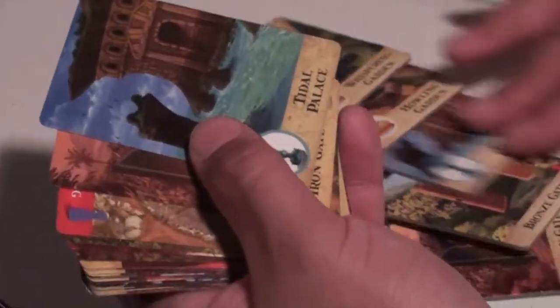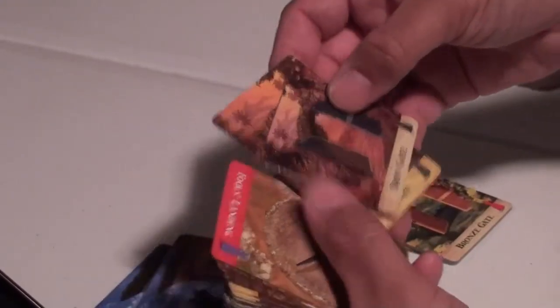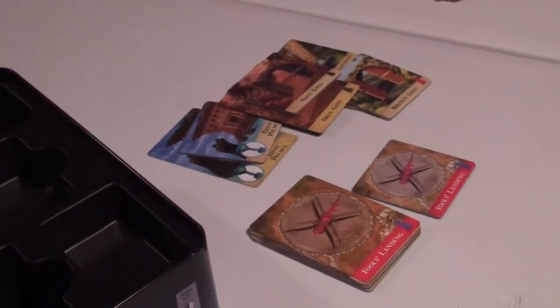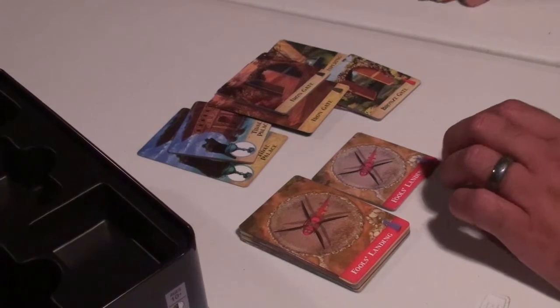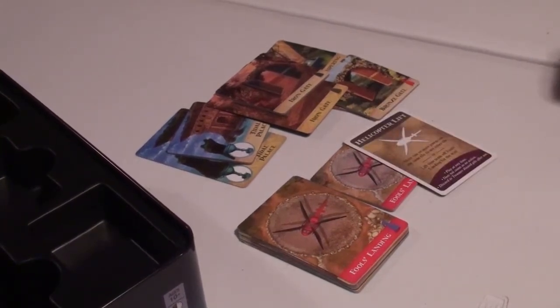These flood cards correspond to the different tiles — here's the Tidal Palace, here's the Iron Gate. Fool's Landing is the only way we can win this game. All of us have to be at Fool's Landing and have a helicopter lift card to get off the island.